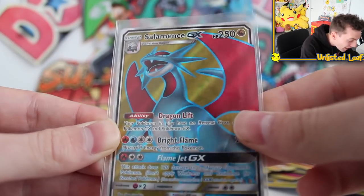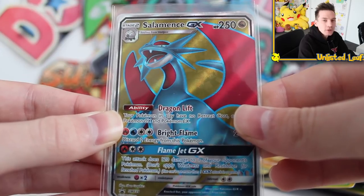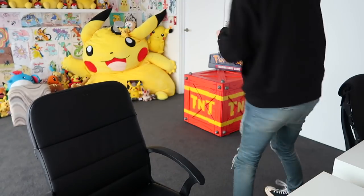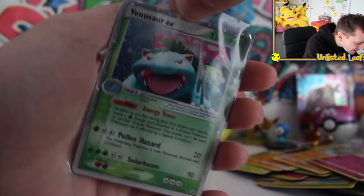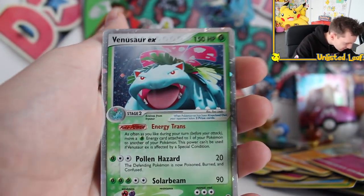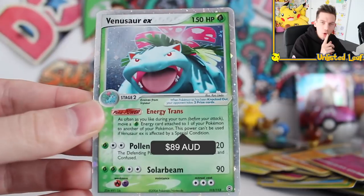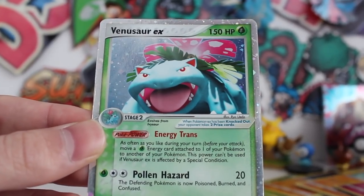Then a Salamence GX as well — how many full art cards have you got, man? That is insane. And then the final card. Flame Jet GX. Boom! Oh no! This is the Venusaur EX out of Pokemon FireRed and LeafGreen. Oh, that is sick. There's a slight chip there. This looks ridiculous. How good does that card look? My collection's never looked better. The artwork is what everyone loves about this set, and especially that EX.